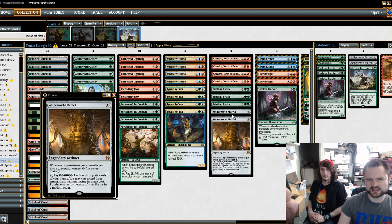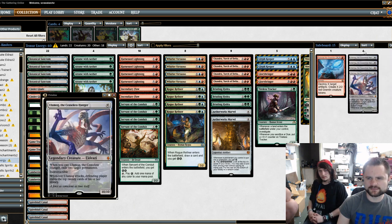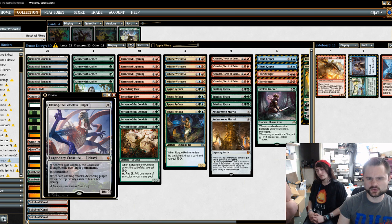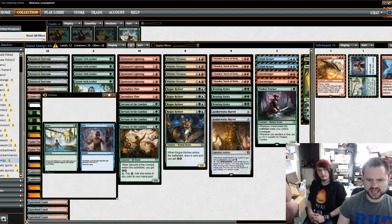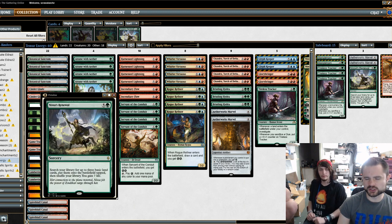The Aetherworks Marvel is kind of clunky in the main, but it did some work. It often got cut because my sideboard was the Ulamog route — we have 4 Ulamogs. You bring in the Ulamogs, the Spring to Mind, the other 2 Aetherworks Marvels, and Nissa's Renewal. That's the energy package you bring in against control-based decks or mid-range value decks when you need to go over the top. Aetherworks Marvel still works insanely well with the Ulamogs.